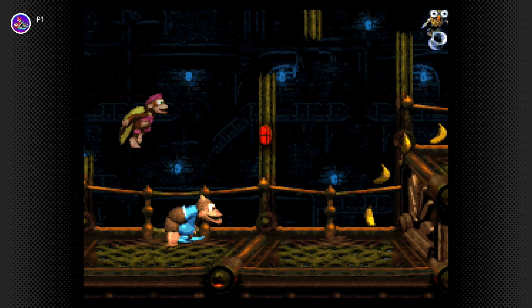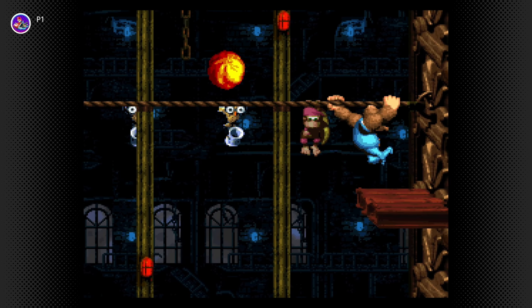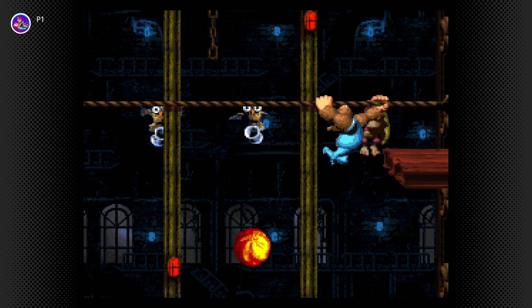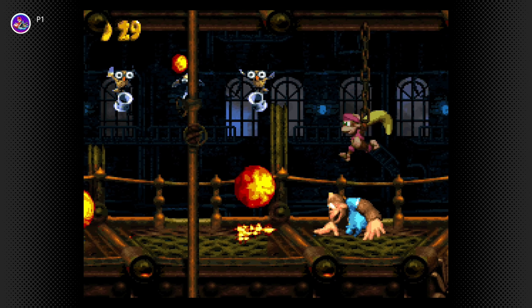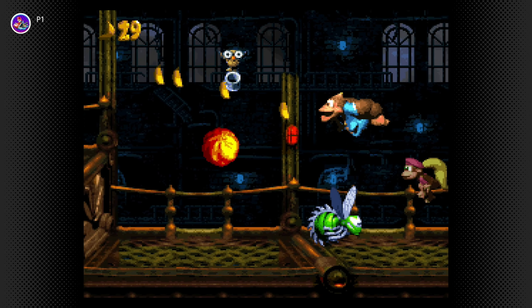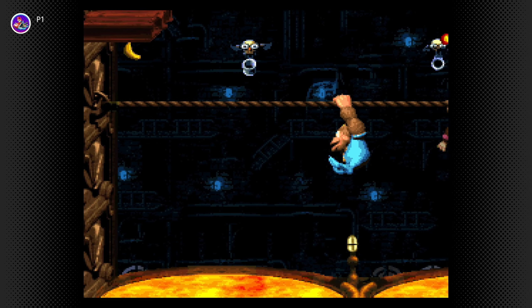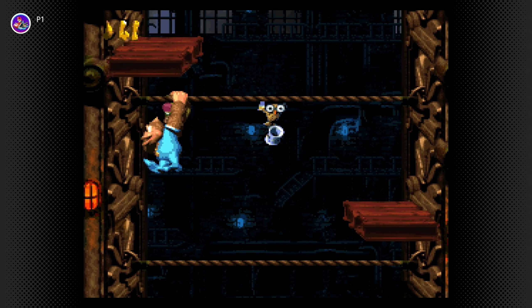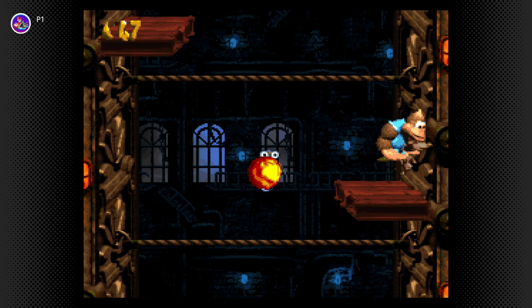I need to remember that this SNES version is going to be different compared to the GBA one. In the previous part when I faced the Squirt showdown boss, it was actually different compared to the GBA version. The SNES one is easier — I think you only need to hit him three times, and for the GBA it's five. That's why I was confused on why it was that easy.